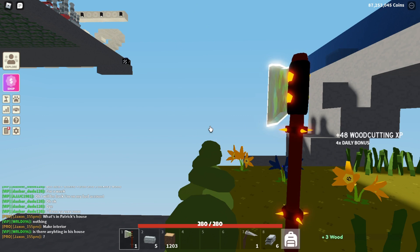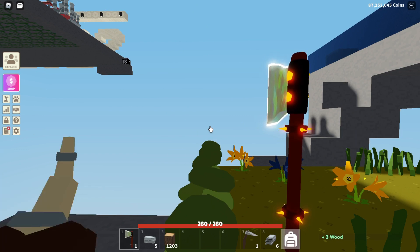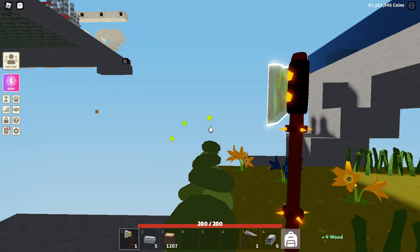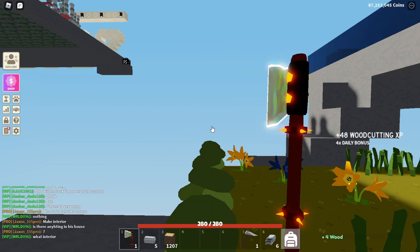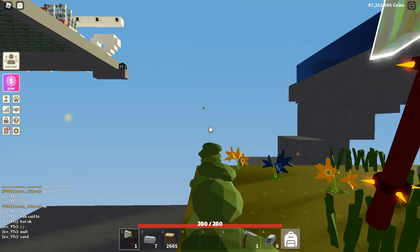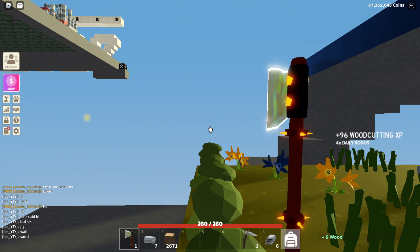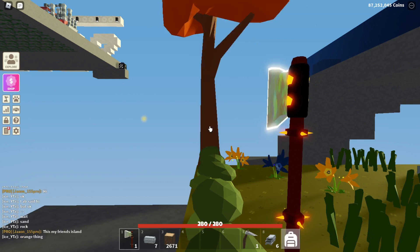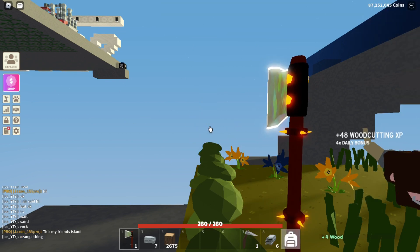I'm gonna go AFK right now and I'll come back in a few hours to check out how much wood I get, and then I'll show you the next step. Okay guys, I'm back — I'm up to 2600 wood in a few hours that I was away. Let me just stop my auto clicker. And I'm gonna show you now how you get your planks.